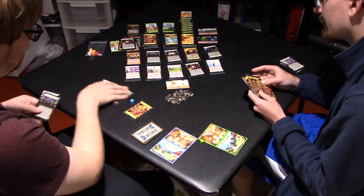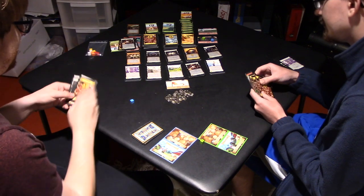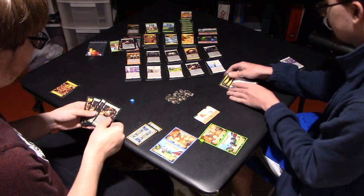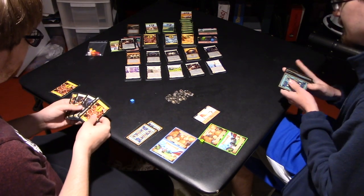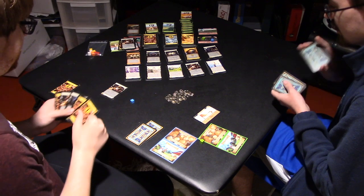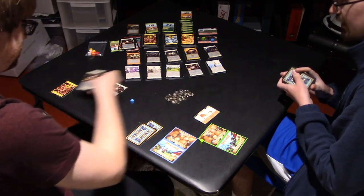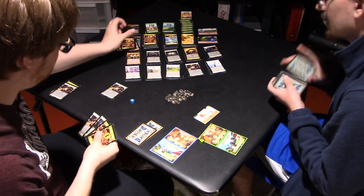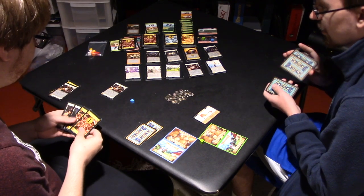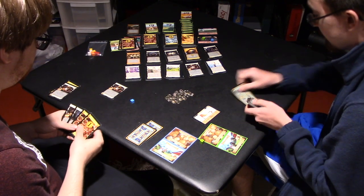Now that'll be a four — Flag Bearer! Give me that flag. Rats. Bam. I gain a Rats and I trash a card. Bam. I trash another card if I wish — I don't. I want to play a Rats.